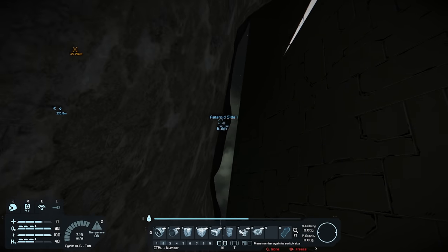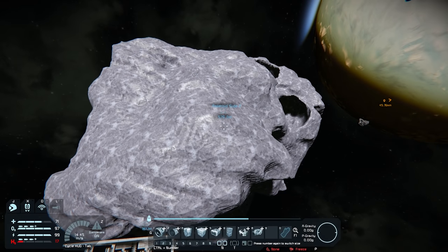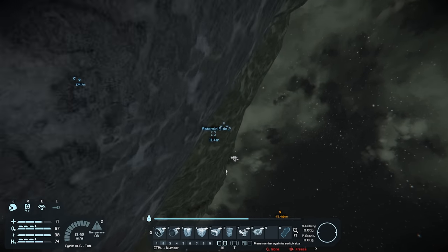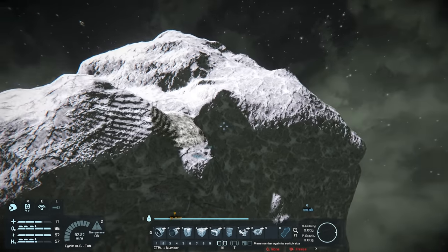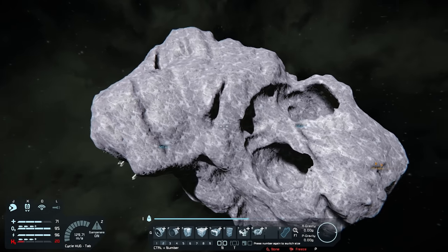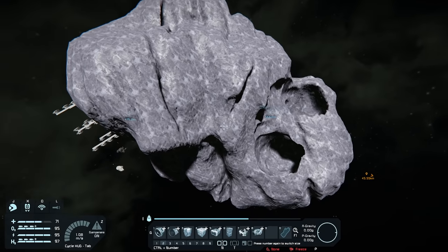Let's hop out and check the markers. Asteroid side one is still just a tiny bit off the surface. Let's confirm with asteroid side two — also still just barely off the surface, so it hasn't moved either. It's impossible to move an asteroid. You can place asteroids with admin mode, but you cannot move one with a ship. It's a voxel thing — voxels in this game do not move; they're static, just like planets. Everything is static except your ships.